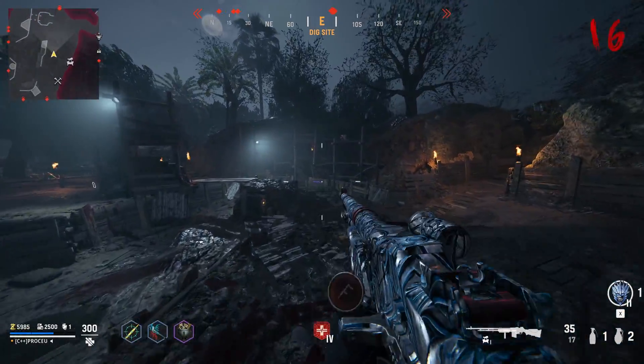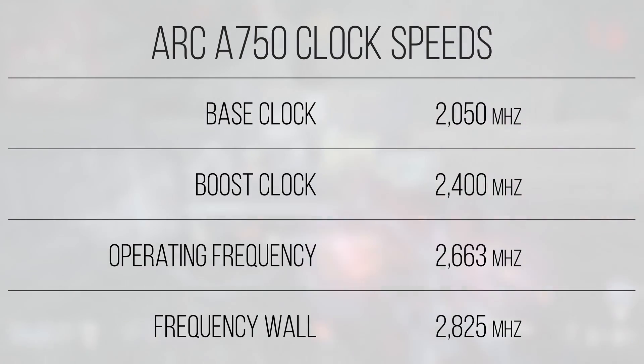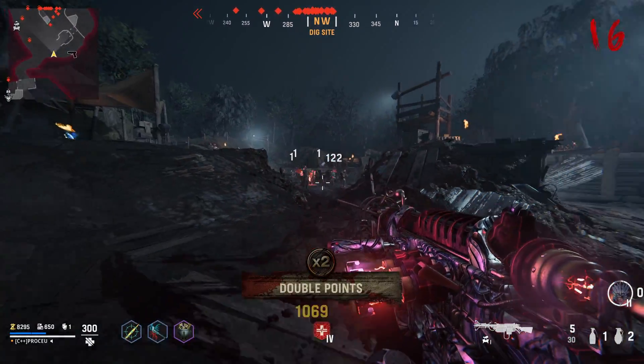The A750 is very similar — almost identical — in clock speed to the A770. With a base clock of 2,050 MHz and an out-of-the-box boost of 2.4 GHz, this card clocks relatively quickly compared to older-gen parts and on par with current-gen cards from AMD and Nvidia. Intel's driver software allows you to adjust clocks indirectly by pushing up the voltage-frequency curve, allowing the card to hit 17.2 teraflops of FP32 at stock and over 18.75 teraflops at a 2,616 MHz overclock. The pixel and texture fill rates are ridiculously high — just under 269 gigapixels and 538 gigatexels per second — enough to render 4K scenes comfortably.